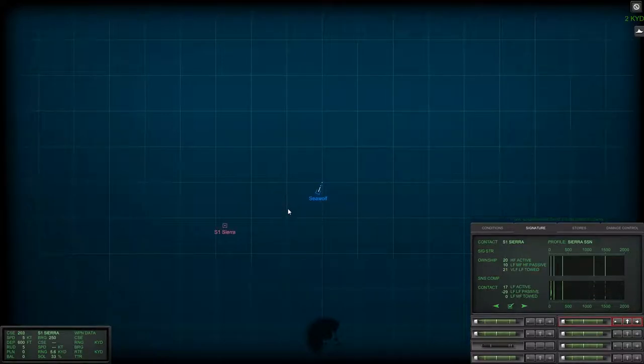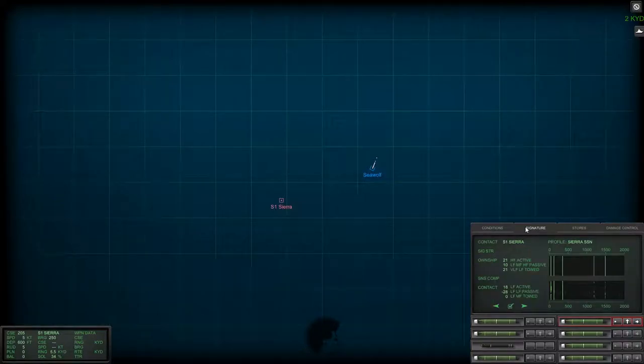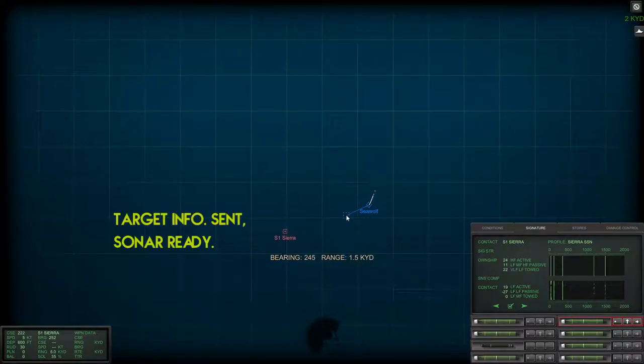I'm expecting to see - if this is its escort, I'm expecting to see an Oscar somewhere nearby. We're sitting at a good depth to find the enemy subs. He's at an approximated range - he's really close, and that's scary. What we're going to do is immediately snapshot once we get our heading on this. We do not want to lose the wire when we are this close to him.